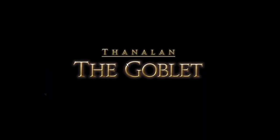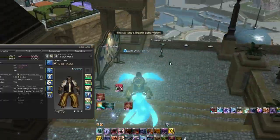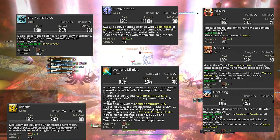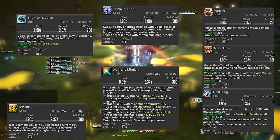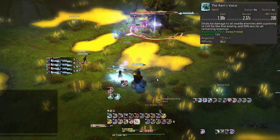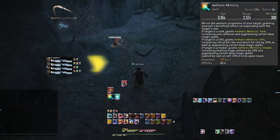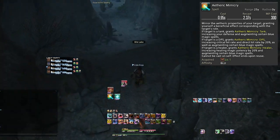Now we need to get you the skills to farm Moogle Tomestones from the ARR Vault method — my farming method video is going to be in the pinned comment and description. The essential spells we're looking at are: Final Sting, Whistle, Missile, Moon Flute, The Ram's Voice, and Ultra Vibration. I'll also throw in Aetheric Mimicry, which I consider a Blue Mage essential. Ram's Voice comes from the dungeon Cutter's Cry end boss and teaches you Deep Freeze — a universally fantastic spell that freezes all enemies in an AoE and deals damage. Ultra Vibration is from the dragonflies in The Peaks and is paired with Ram's Voice to one-shot all frozen mobs, making ARR Vault farming very easy. Aetheric Mimicry is from Pharos Sirius Hard and lets you gain a huge passive bonus, effectively taking on a role as tank, healer, or DPS for very big stat gains.